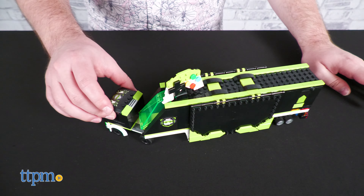The cab roof comes off easily to allow you to place someone in the driver's seat, and you can connect it to the trailer using the hitch in the back. Be careful when detaching, as the connector piece is a bit easy to dislodge.